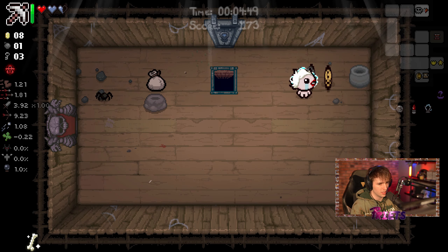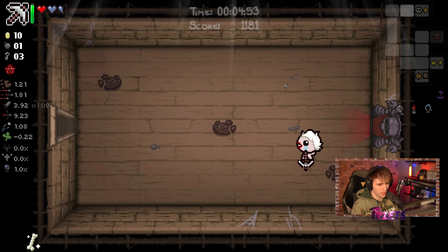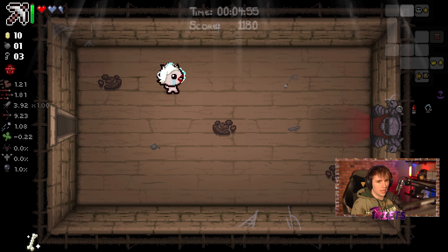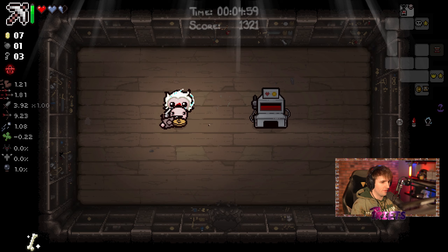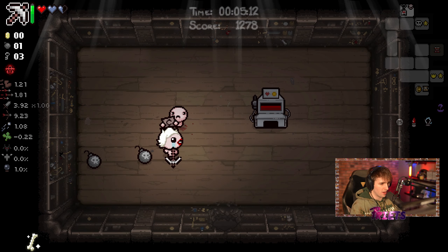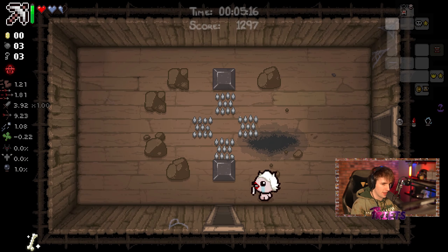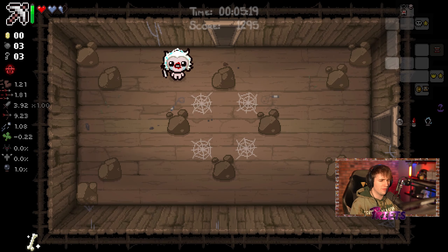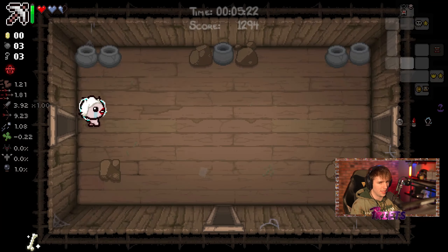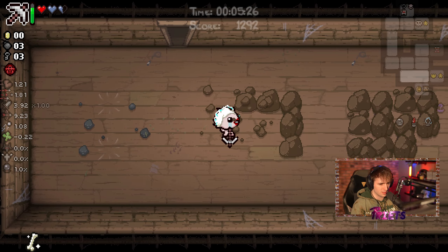We're going to go throughout this entire floor and find the secret room. The way it works now is every single run there's just a random list — whatever consumables you put together will randomly create some sort of item. You pick eight collectibles up and you get an item. I believe eight coins is always the gambling machine — I think that's always true.